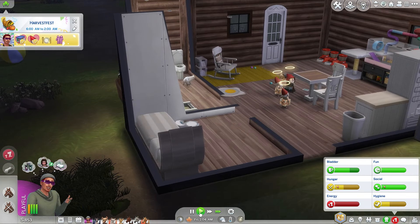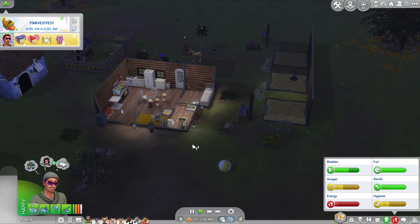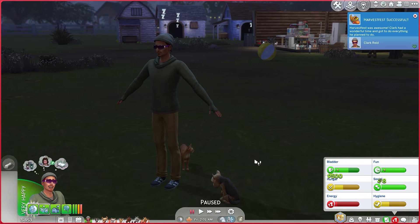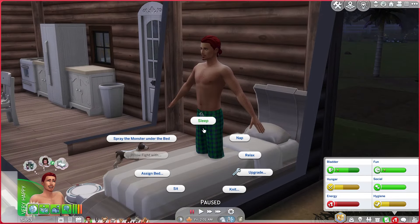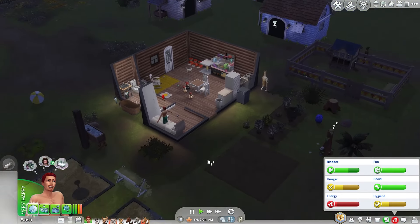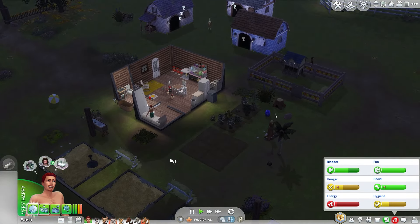He won't come inside and go to sleep. Let me reset him. Now can you come in here and go to sleep? He's just gonna stand there in the weird T-pose. Harvest Fest was successful — it's two o'clock in the morning. I reset him again and now he's inside on top of his bed still not sleeping. It says he's sleeping — okay. Clearly this needs to be redone, and it's time for us to go anyway. I added a cow and a horse.